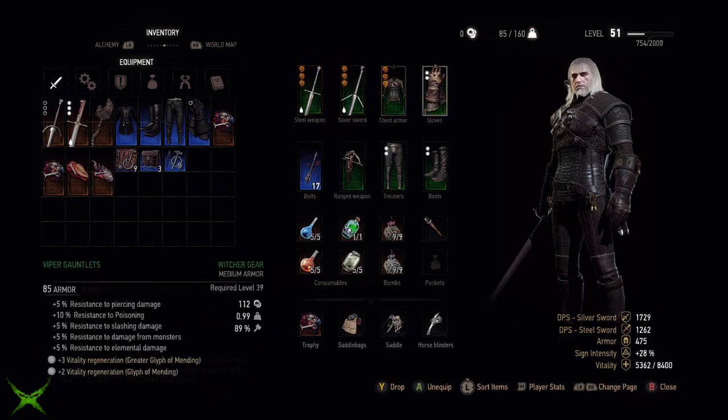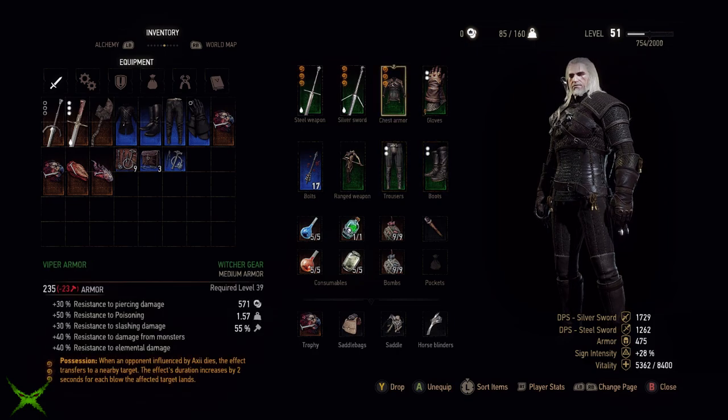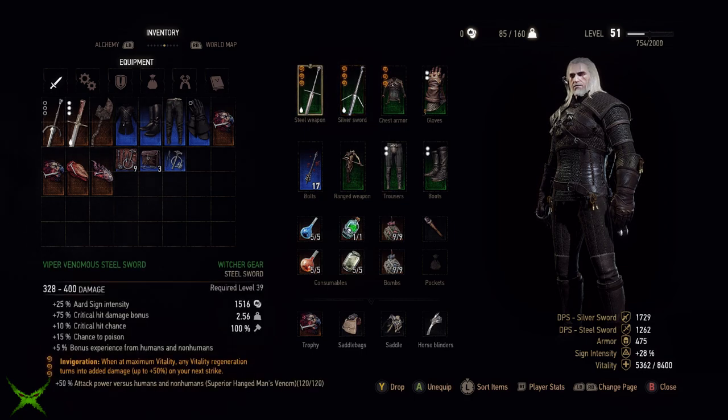For gear, as mentioned, we're running the Viper set. The sword enchant depends on which sign you're using — while using Axii I've got the Possession enchant and I rotate this to support Igni when necessary. For oils on the silver sword it obviously depends on the enemy you're facing, but for the steel sword we always want to be running Superior Hanged Man's Venom.